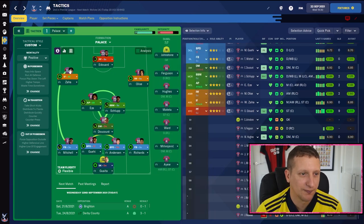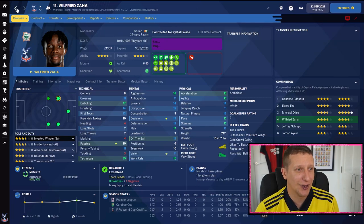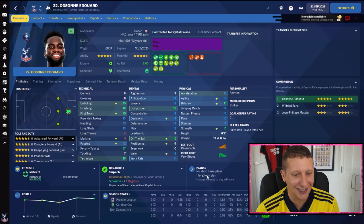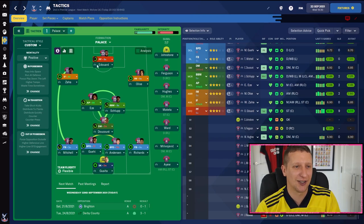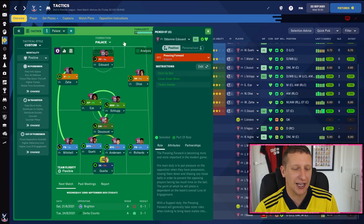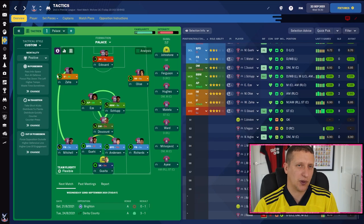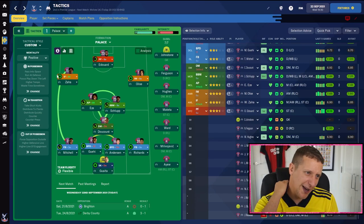Wilf Zaha is an inside forward on attack — we want to get him as high up the pitch as possible. He hasn't actually had a great start to the season: no goals, two assists in six games. Up front, Edouard has had a good start — nine goals, eight in the Premier League. He's a pressing forward on support; the key instruction there is hold up the ball, and he works the channels. Mentality is positive — I think that's key, because Crystal Palace have had a really difficult start fixture-wise.